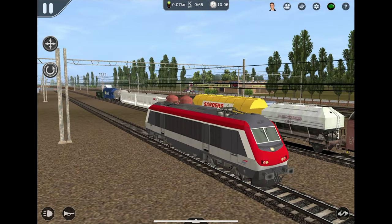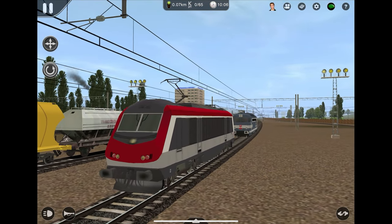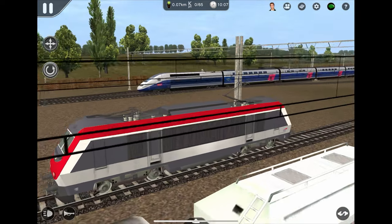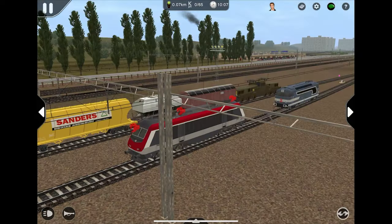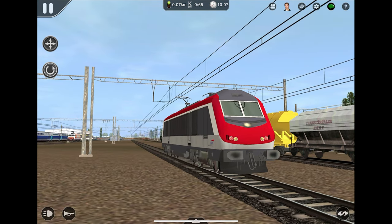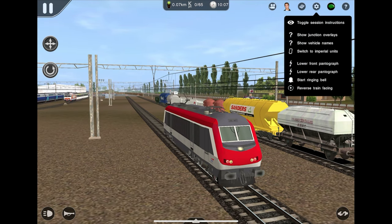Up next we have an electric locomotive — let's actually raise the pantograph. Oh, the finger doesn't touch the wire, that's funny. It's the SNCF BB36000, which is an electric locomotive. I kind of like how this one looks — it's interesting. The horn on this one does actually have a proper sound — that's his locomotive. No bell though. Remember to add your freight stuff.